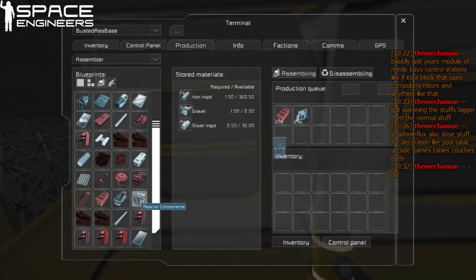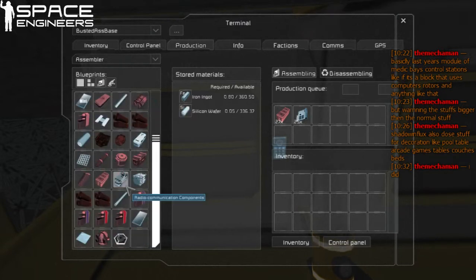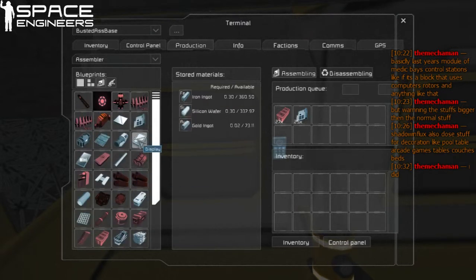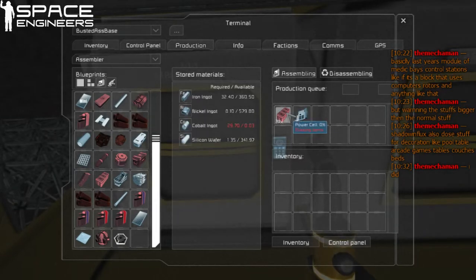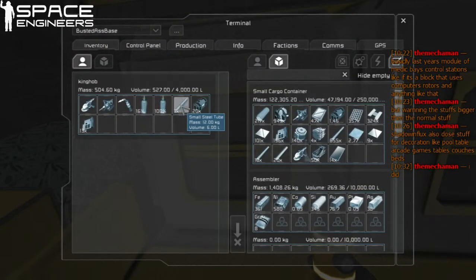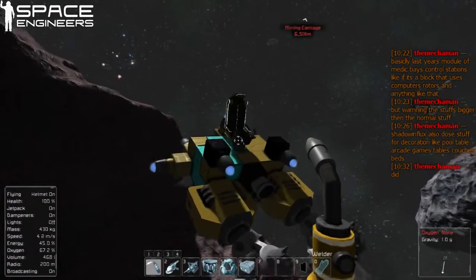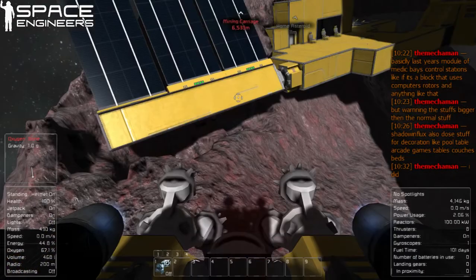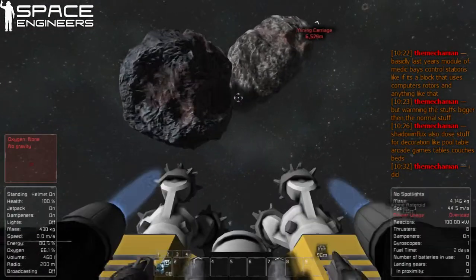We came up short on the power cells — how weird is that? I came up short on the solar cells too. We're out of Cobalt, that's why we're short. I believe there's some on an asteroid nearby. I'm going to go grab your little ship — I think I know exactly where there's some.